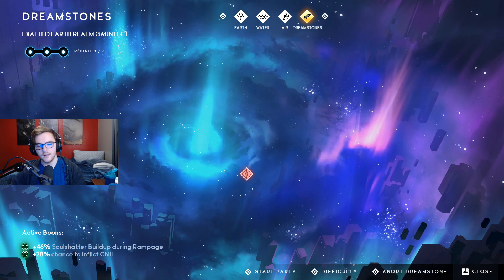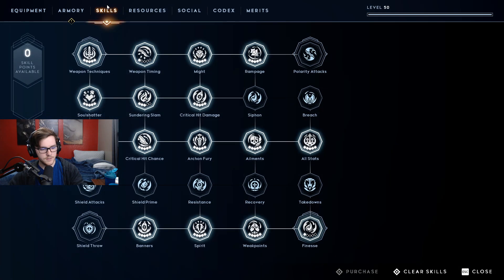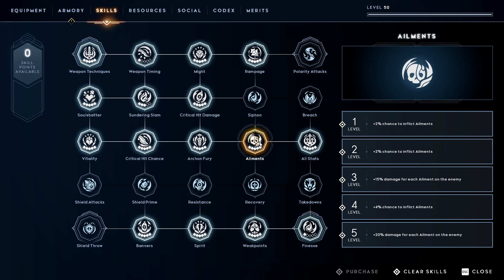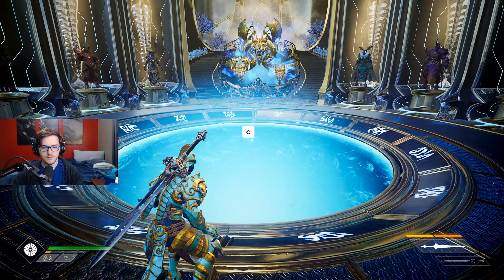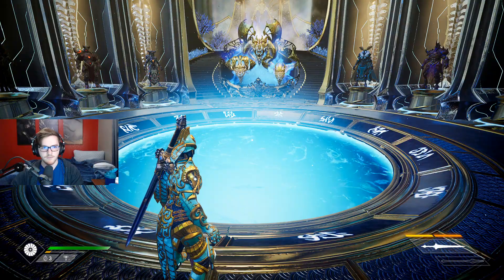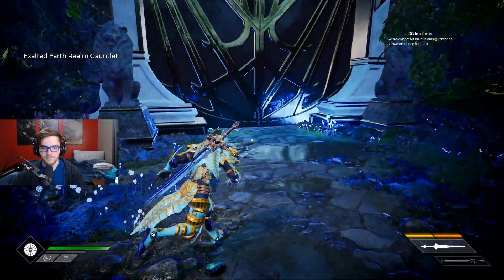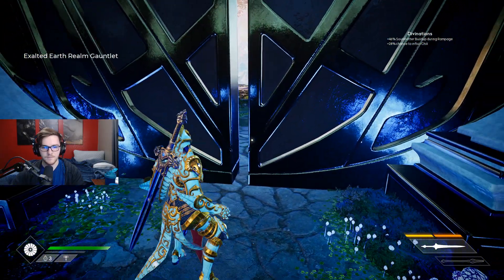Active boons: 28% chance to inflict more chill and 46% soul shatter build-up during rampage. As for my skills, this is what I'm using - there's not a whole lot needed here because these fights don't require much resistance since there aren't many spells cast at you. Make sure you have elements if you're using a build like this and you get rolled on effects and boons, just so you can inflict them - though honestly you probably don't even have to use elements in this fight.